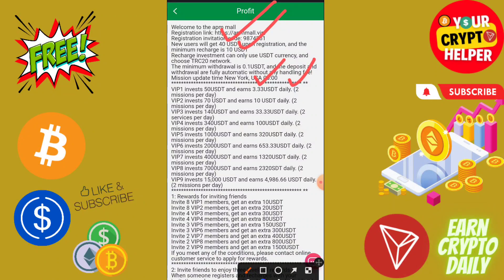You will get two missions per day. If you deposit only 30 USDT — because 40 is free — you will get 10 USDT every day. That means if you deposit 30, in three days you will get 30 back, and after four days you can start making money.